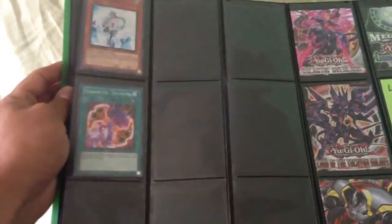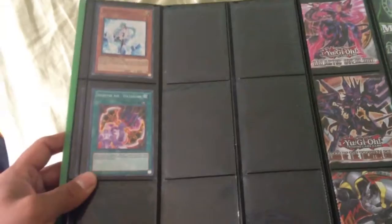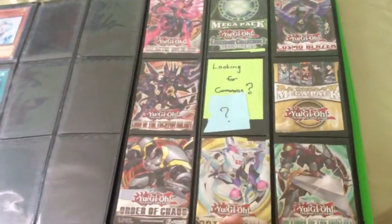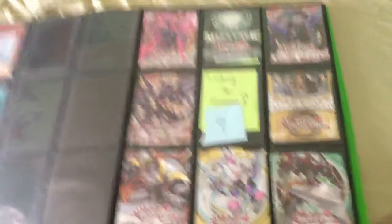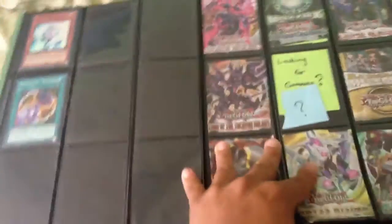Just a follow-up of all the holos that I have left — a Super Rare Effect Veiler, just pulled that, and a Super Rare Insectar X Zectahawk. If you guys are looking for any of these commons for any of these sets, I do have a couple left and also selling in bulk. So if you guys want to buy a bulk of commons from me, let me know as soon as possible.